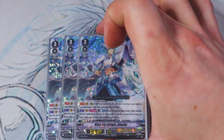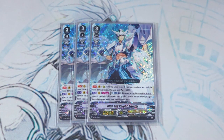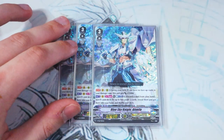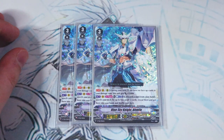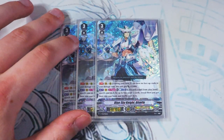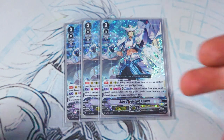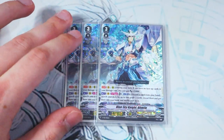Since you need Altmile in the soul for the Grade 2s to get their crit, we want to run more Altmiles. So we have three copies of Blue Sky Knight Altmile, the one that came in the trial deck. As a Vanguard rear, continuous during your turn: if you don't have any face-up damage, it gets 15k power, making it a 28k beater on its own. The Vanguard skill is Counter Blast 1 once per turn — discard a card from your hand, search for two Grade 2 cards from your deck, add them to your hand, and shuffle your deck. You do want to be on the Aerial Divine Knight Altmile, but this is so you don't get grade-locked and so you have more Altmile targets for the soul.